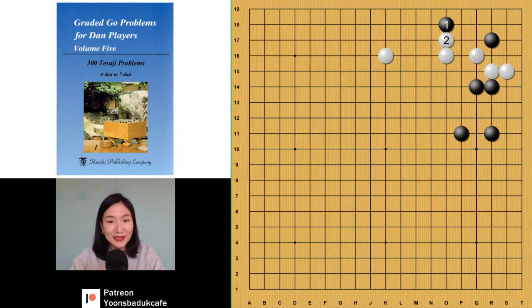This is the first situation. Black played at Ma — here — which is a mistake. And white answered also wrong. So now you are black. Where would you answer? I know you want to play there, right? Which is maybe normal.